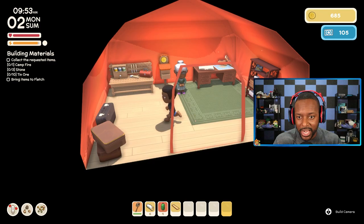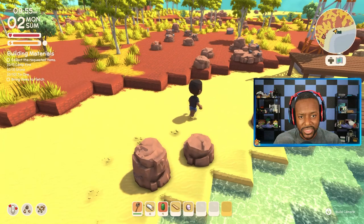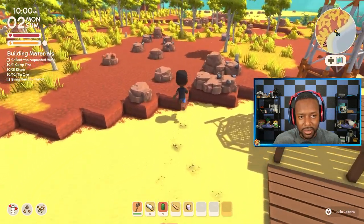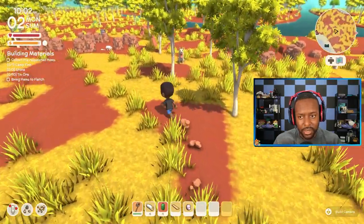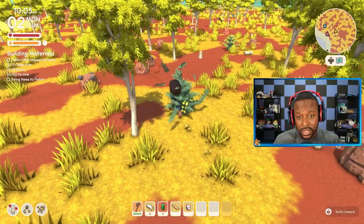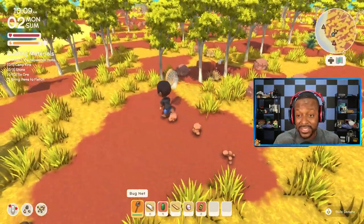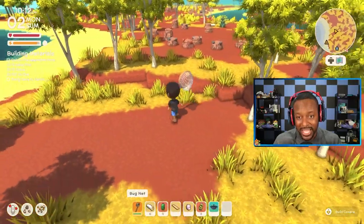One of those dingo dogs is barking at a bird over here. I don't know what's going on with that — kind of scared. You can be attacked by things in this game. I know jellyfish can attack you, and from the screenshots and things I've seen, there are alligators in this game that can attack you. So that's cool — that's great.